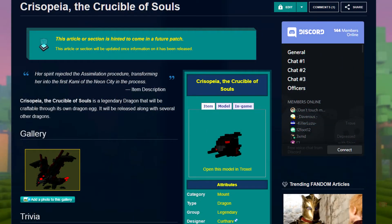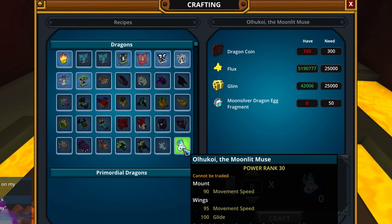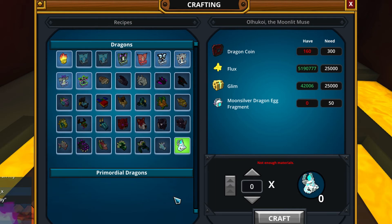There will be another dragon coming called Crisporia, the Crucible of Souls, whose dragon egg fragments can be found as a rare drop from robots in Nancity or from Shadow Worlds. I'm not really sure about Olkoi coming to us, but we will have 7 dragons no matter what. These are simply the new dragons coming in the game, which need a lot of dragon coins — which I don't have — but I will try to gain them slowly and craft these awesome dragons.